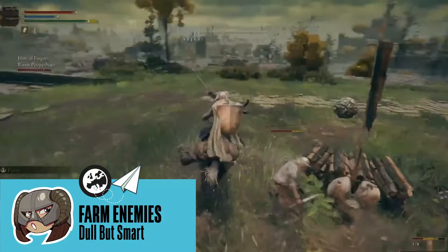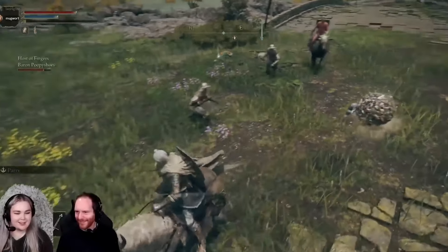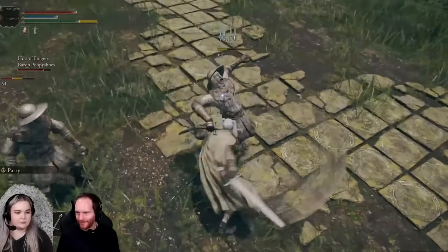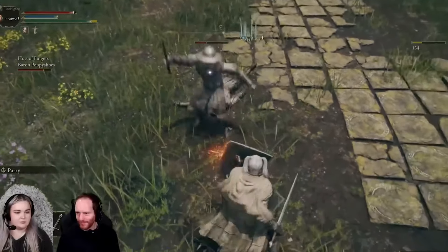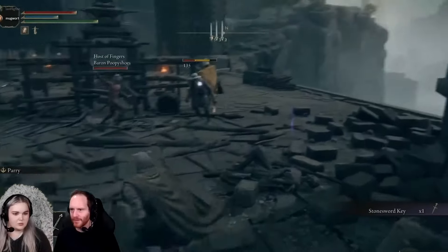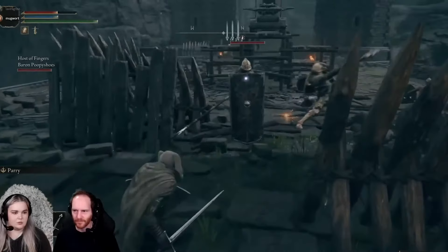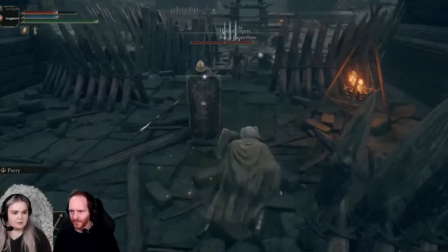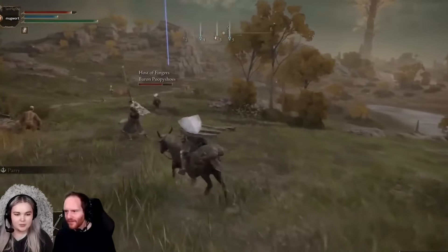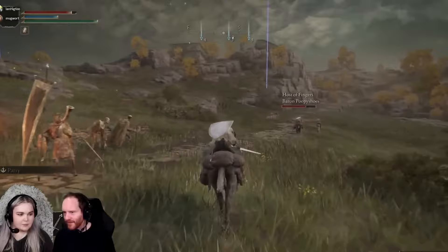Farm enemies together. It might not be the most adrenaline-inducing of activities in Elden Ring, but it's quicker and you have a higher chance of getting that item you're farming them for. As well as the obvious reason that the aggro is split so you have more space to deal damage, even with the increased health enemies have in the mod, enemies have a higher chance to drop the items that you need. That's because each player rolls the chance to get that item individually, so with more players, you have more chances to roll the item you need. Simply ask your friends to drop the item if they get it and you don't.